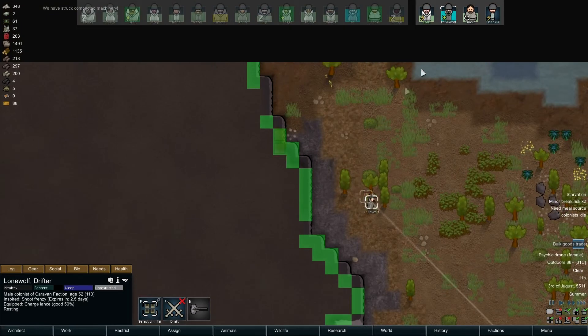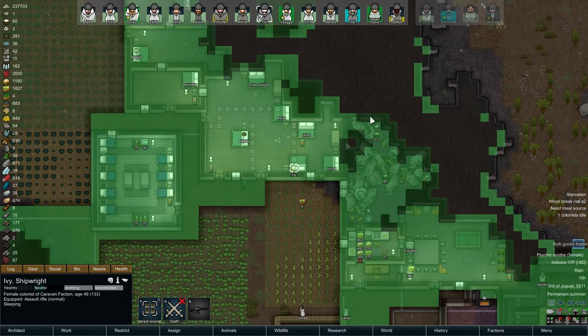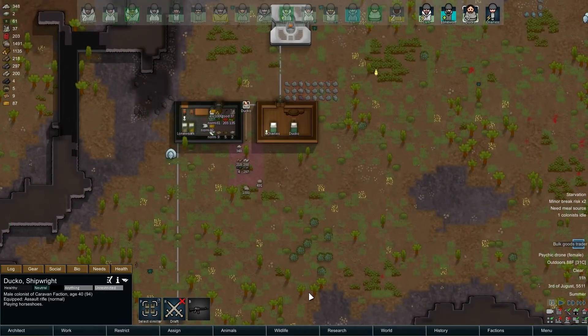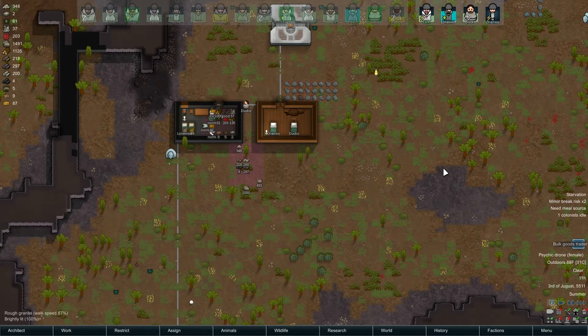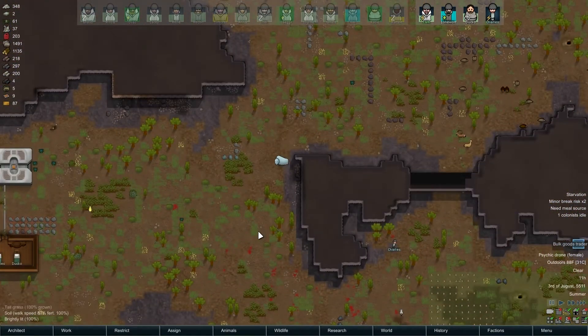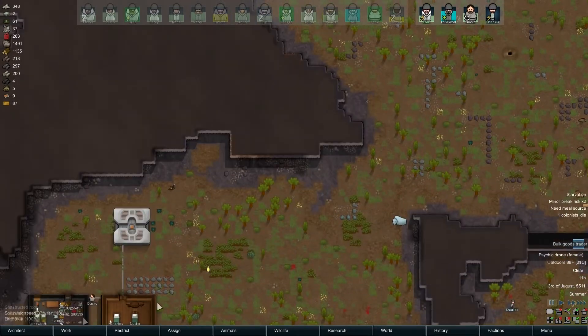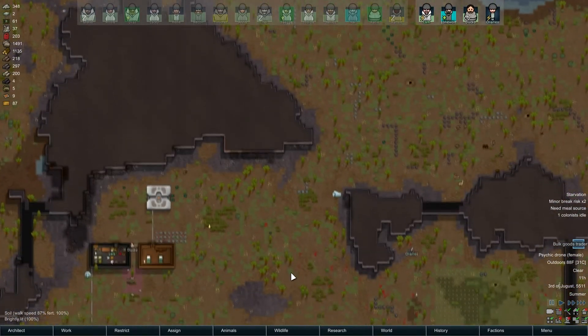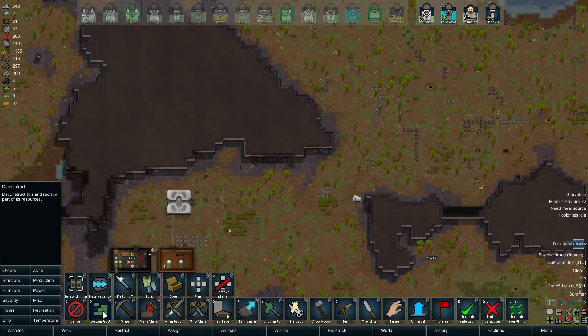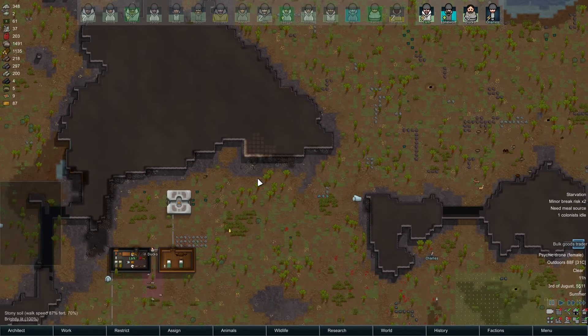Ducko doesn't have squat to do. We should probably pay attention to the fact that there's a small colony and people don't have anything to do. Ducko - construct, mine - that means we finished all our mining jobs and everything's clean. How much steel do we have? We have a fair amount. I'm going to get rid of this vein first and then we'll worry about it.